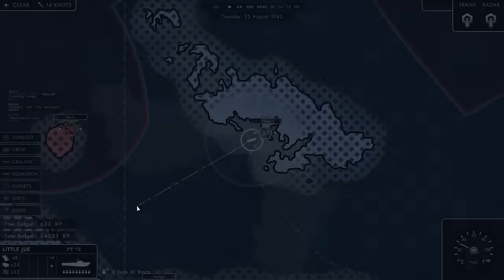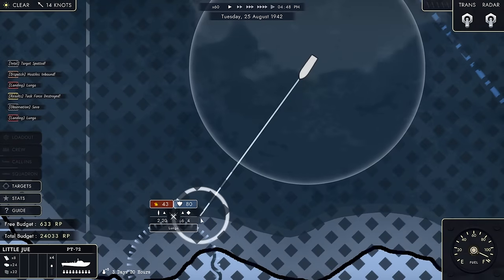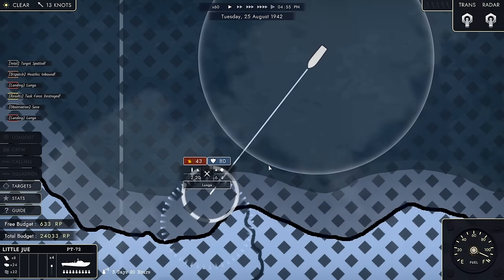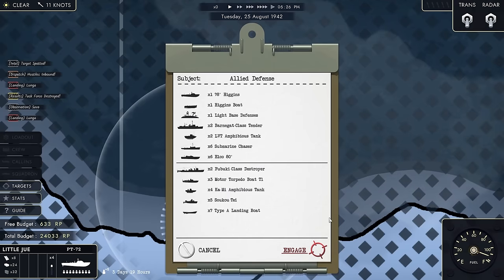Let's just assign a repairman for the time being and then see how it's going to go. Back, quickly - because Lunga is about to have the fight of its life. We have somehow 80 points in defense even as we're facing two destroyers. This is going to be a very interesting fight. That's a lot of escorts as well - they've got eight escorts and two destroyers.